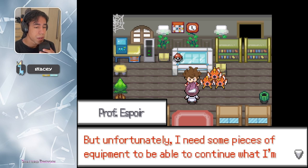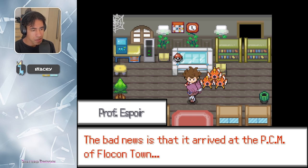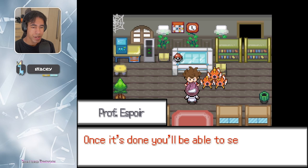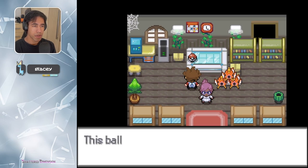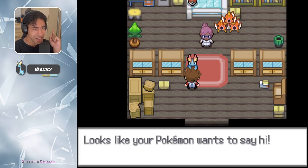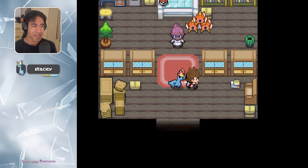Unfortunately, I need some pieces of equipment to continue what I'm doing. Good news is that what I needed arrived. The bad news is that it arrived at the PCM of Flocon Town. So here is what you're going to have to do: bring me back what I ordered. Once it's done, you'll be able to see what I'm cooking. And the screenshot says — well, if you didn't notice, your Pokemon follow you. Looks like your Pokemon wants to say hi. Yo, Glacee — let's go.